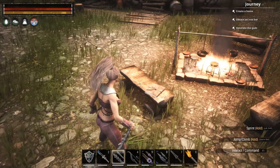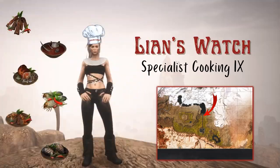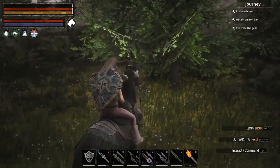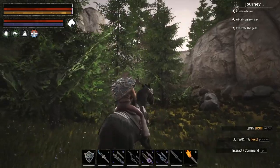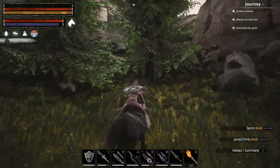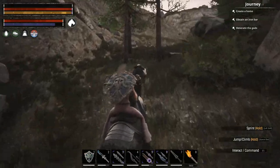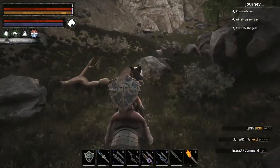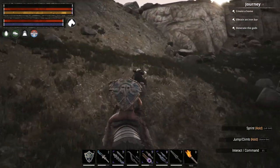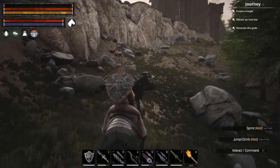Inside the cabin is a chest full of some high-level mats, so I recommend taking out that third guy to get the chest. If you follow the aqueduct to the north, at the other end from the Trapper's Cabin is Leon's Watch. This is a great area to build in because you've got stone, trees, and a ton of iron. You can also get Leon as a thrall.